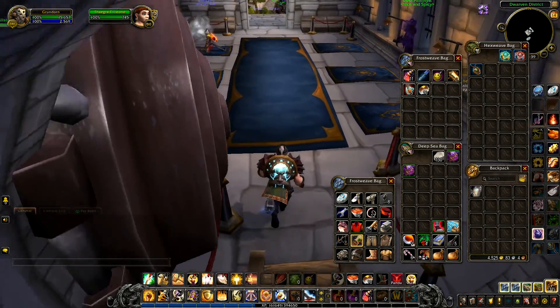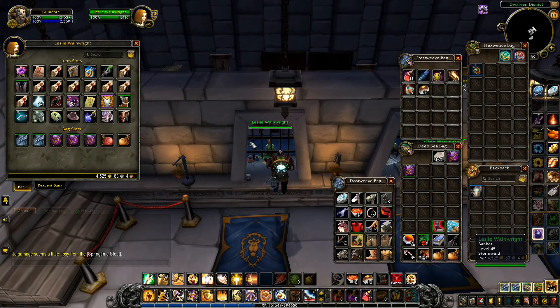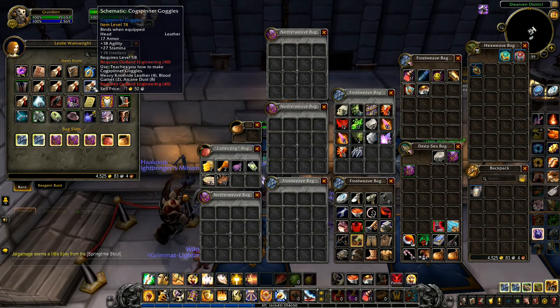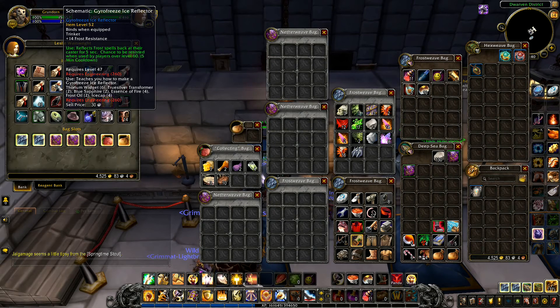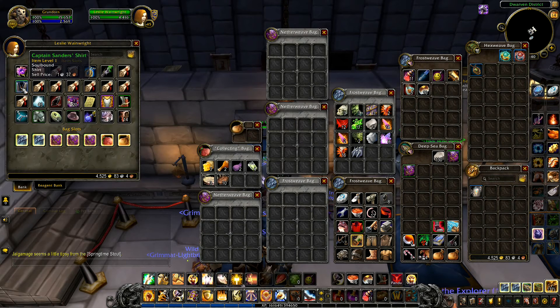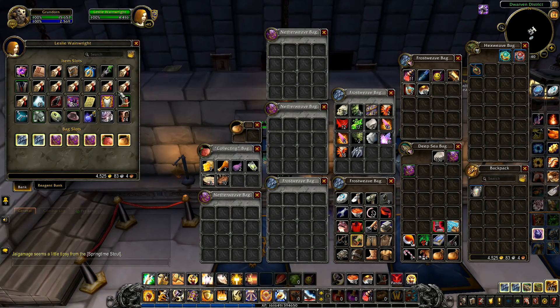I'm going to drop that one right there in the middle so if somebody sees it they can take it. I'm not going to take anything else out of there. I just want to make sure - can I learn any of these? Engineering 40, Outland engineering 260, 275 - I can't learn any of those recipes. I think what I need to do is just keep that bit there full and not worry about it.